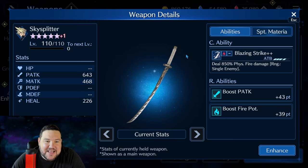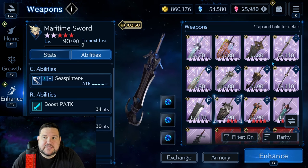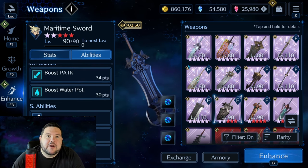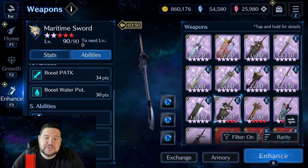The next weapon is Skysplitter, and this one is also quite good. It has 850% physical fire damage — it came out around New Year's, so power creep had already set in, meaning it does 100% more elemental damage than Murasame or Maritime Sword. It's got 43 physical attack and 39 fire potency at OB-10, with 643 physical attack. It also has a sigil boost. Of note for my account, Cloud is the first character I've been able to fully max fire potency on, getting all the way to 120% bonus fire damage.